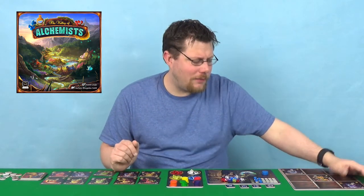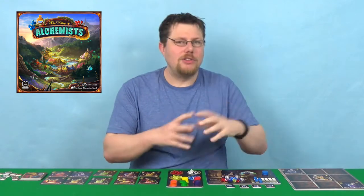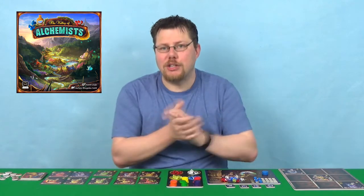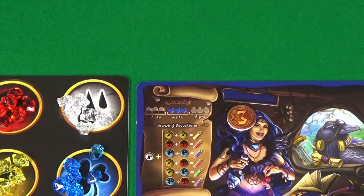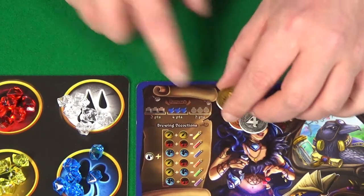When you do sell, there are three different attributes that you're collecting sets on. You could just have a set of one attribute, or you could have all three attributes match and get extra bonus points. For each one that matches — level, which is the number of decoctions needed to create it, shape, and colour — you'll get a different number of bonus points.